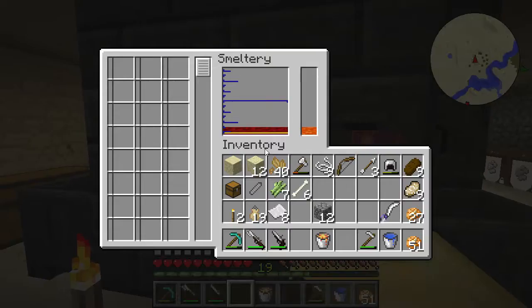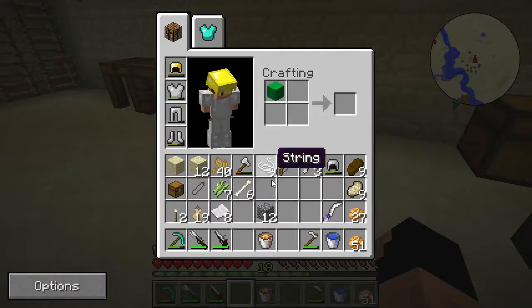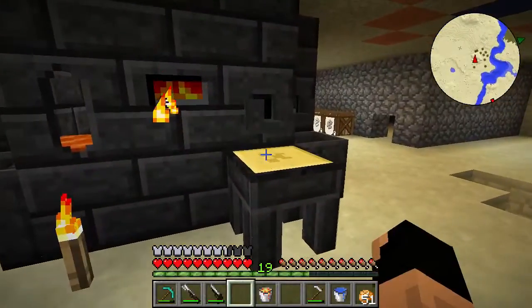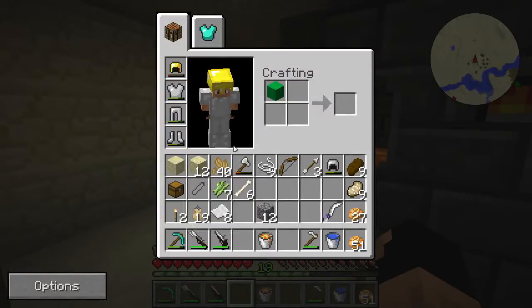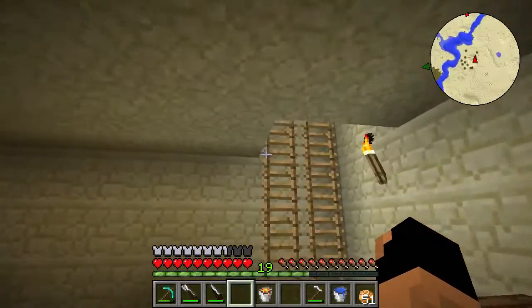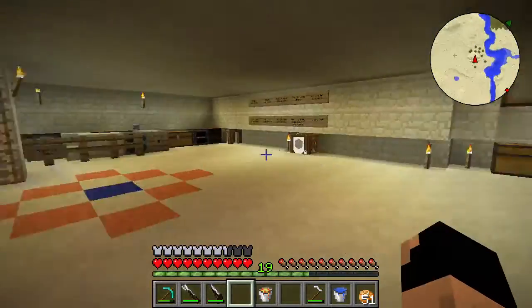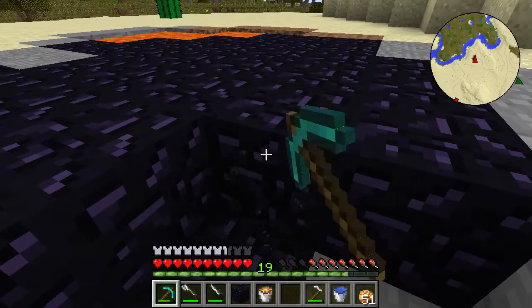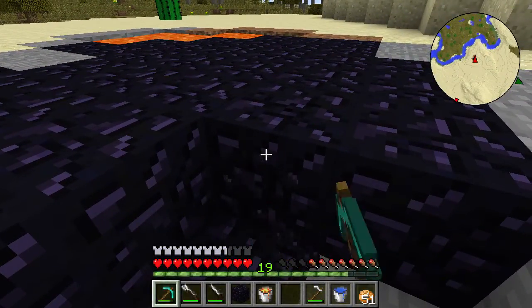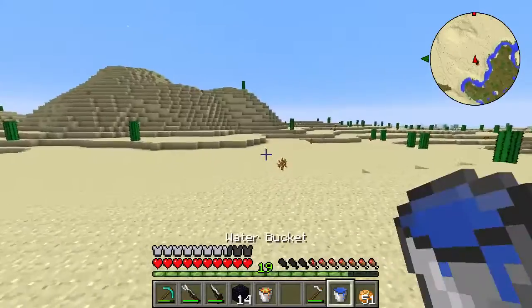We won't have enough obsidian because each plate takes eight per plate, unfortunately. What we're going to do is find some more obsidian. We do need obsidian to go to the Nether because the next step we need is in the Nether. Let me grab some obsidian for our portal. I remember last episode we brought a bucket of lava and a bucket of water back to base so we could create our own obsidian generator — we'll do that when I get back.